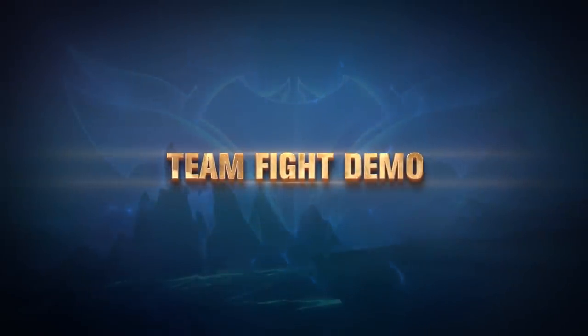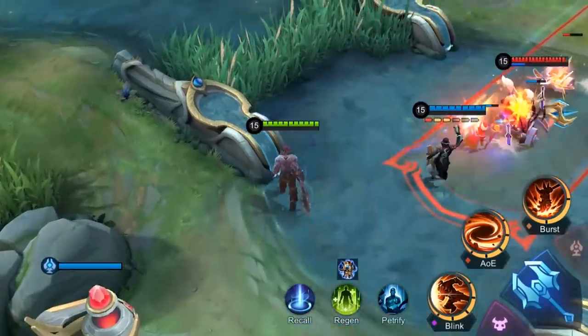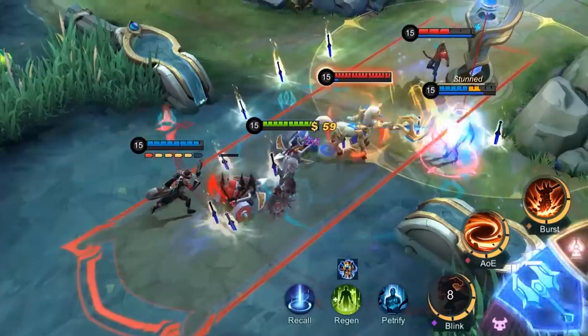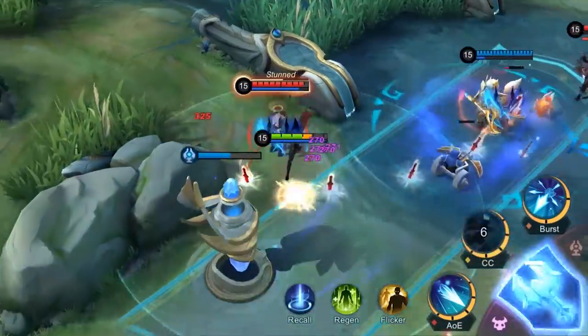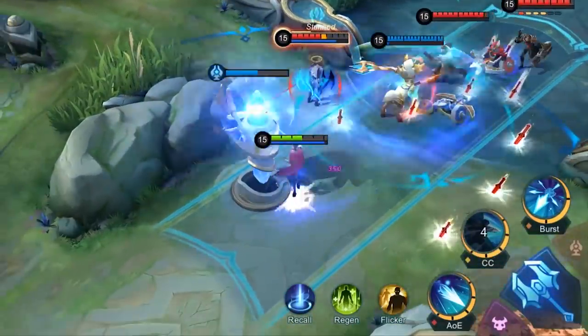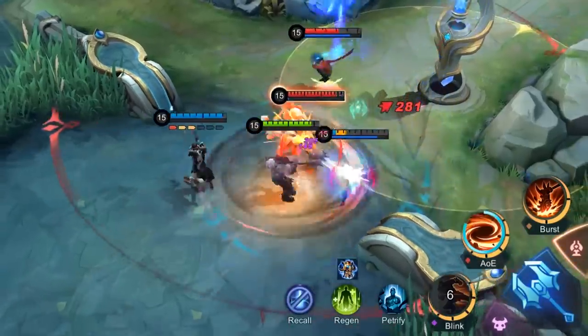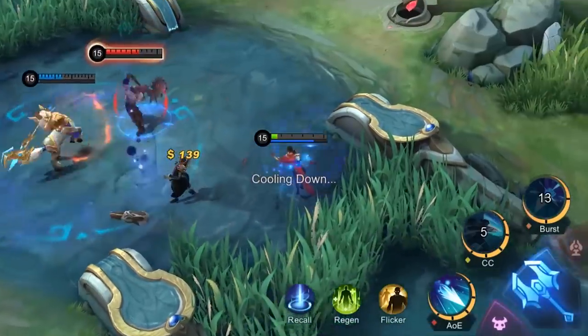Triple kill! Hylos casts his ultimate and Brody quickly follows up the damage. The enemy Guzhen has approached Brody, but by casting his second skill, Brody stuns Guzhen and easily distances himself from him. Hylos further controls the enemy Guzhen. After a set of combos and his ultimate, Guzhen has been vaporized by Brody. GG!